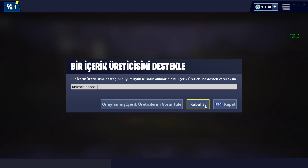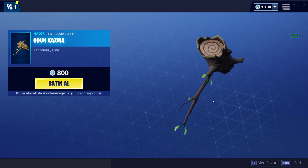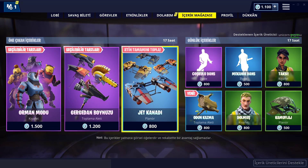Kodumu kullanarak bu alışverişleri yaparsanız 3 gün sonra açıklayacağım çekilişe de kazanma şansı elde edersiniz. Her hafta çekiliş yapacağım için kodumu kullanmayı unutmazsanız sevinirim. Kodu 14 günde bir yenilemeyi unutmayın, sağ üstte görebilirsiniz. Odun kazla da gelmiş, 800 V-Bucks ile gerçekten güzel bir item.